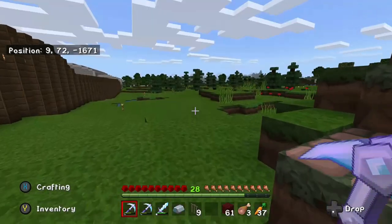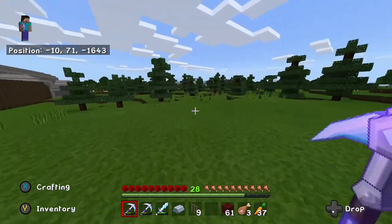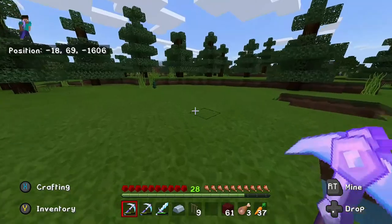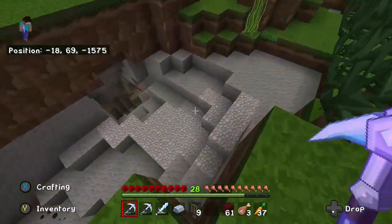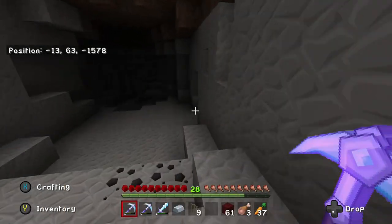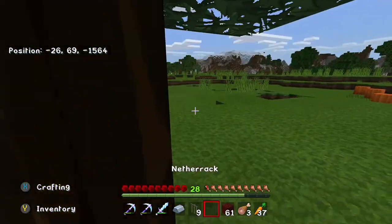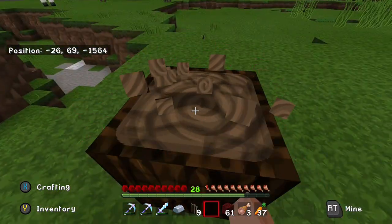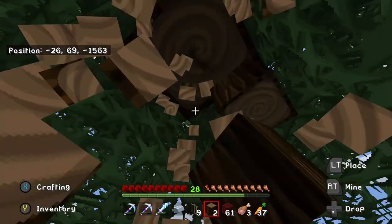Actually, you know what? I think there's a cave right over here that I've been wanting to check out. I'm not sure if I've fully explored it. Oh, I totally forgot torches again. Let's grab some spruce wood and then we'll make some torches. I always do this — literally every time.